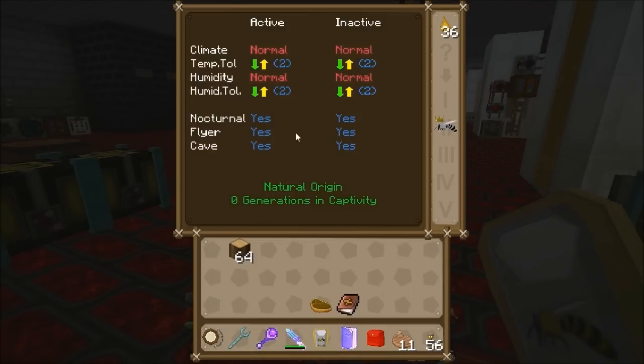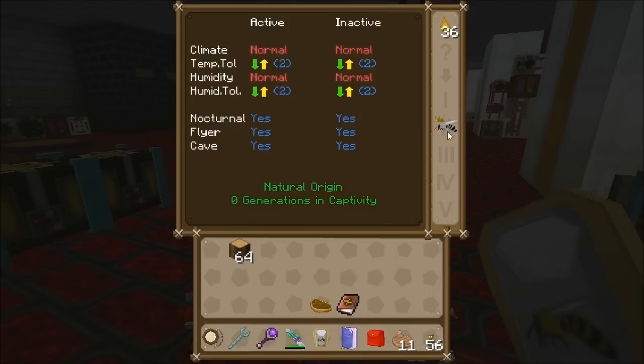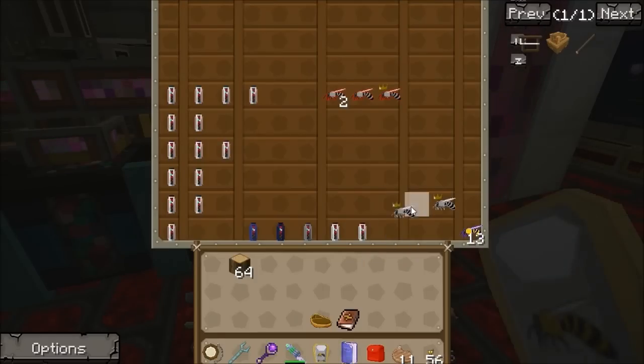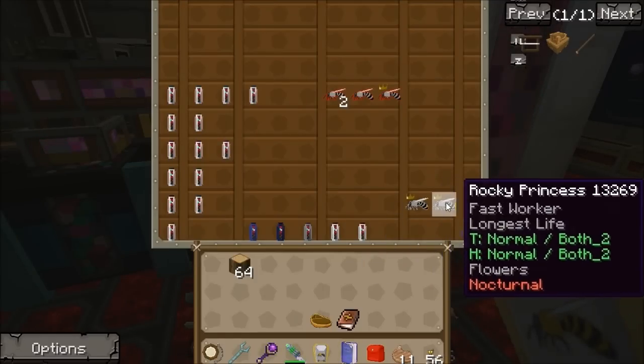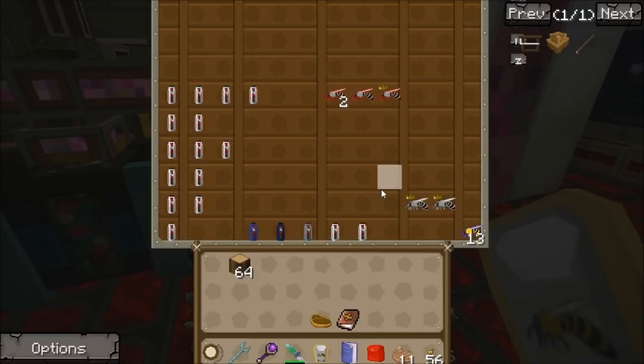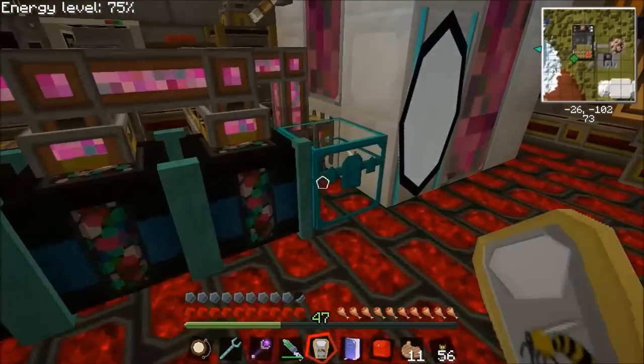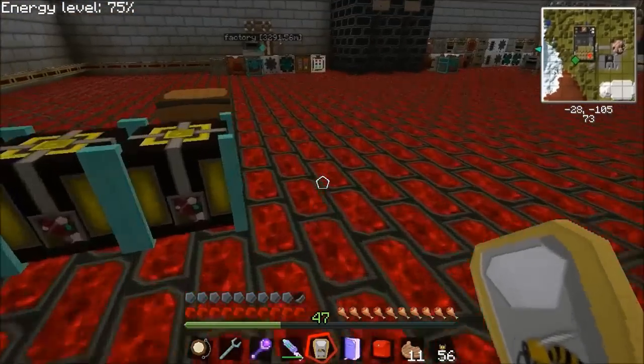Rocky bees are really good because they have all these tolerances — they can work at night, work in the rain, and work indoors, and they've got good tolerances going up or down two levels, so they can go in normal, dry, wet, cold, and hot environments. Rocky bees are wonderful. If you're running quarries you'll be getting a lot of rocky princesses and drones — you want to be saving a good amount of the princesses to use as your template for your final bees.